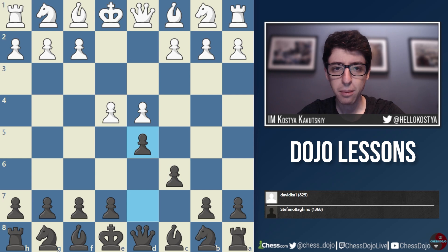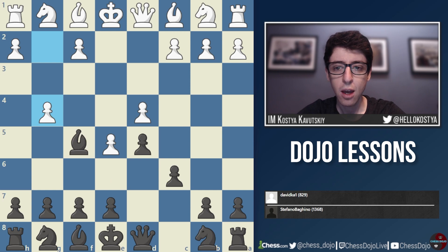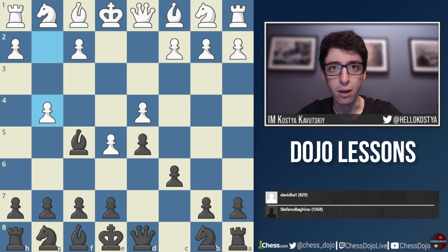We get d4 d5, and white plays the advanced variation with e5 — one of many good moves in this position. Black plays the main move bishop f5, developing the bishop before blocking it off with e6. Now white throws out g4, a move played many times by really strong grandmasters, though I personally don't love it. It's very committal — white takes a lot of space but also creates a lot of weaknesses.